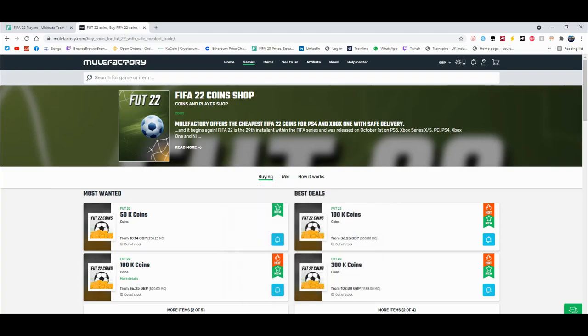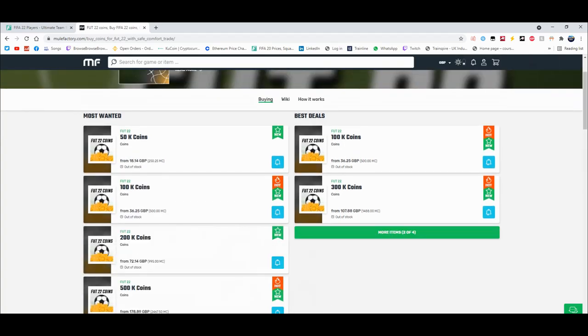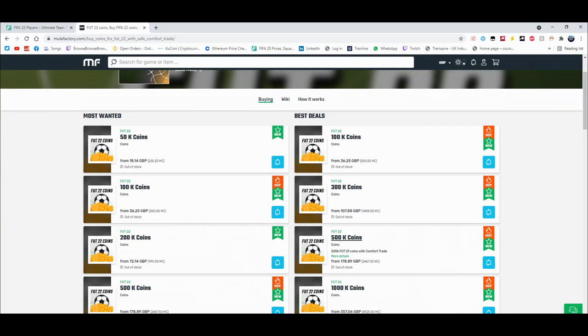For cheap and reliable coins check out MuleFactory.com and use the code Owen FIFA at checkout for a discount. You can see there are loads of different coins up. Obviously the prices will change as the game comes out. It's cheap, fast, reliable, comfort trade, 100% legit, straight to your account for the cheapest price on the whole internet.